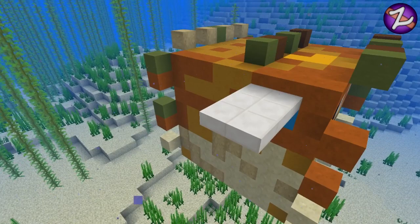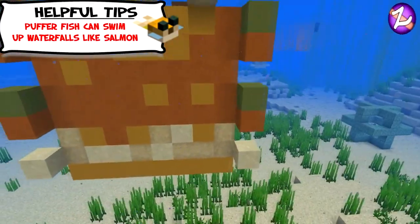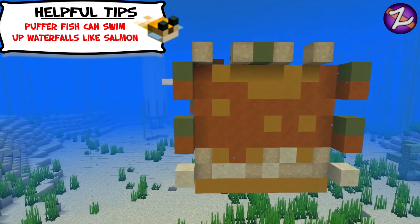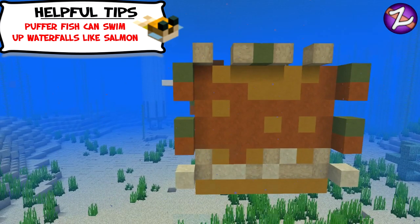As you can see, we've panned up and we've got six half slabs across the top there. I did actually use iron trapdoors, which give the effect of fins as well because they're quite thin and they're white. And that's sort of the best two solutions I could come up with for having the fins on there.